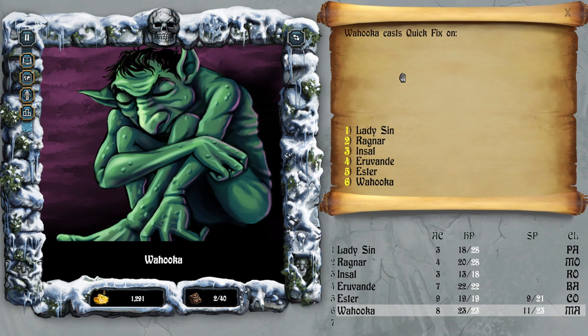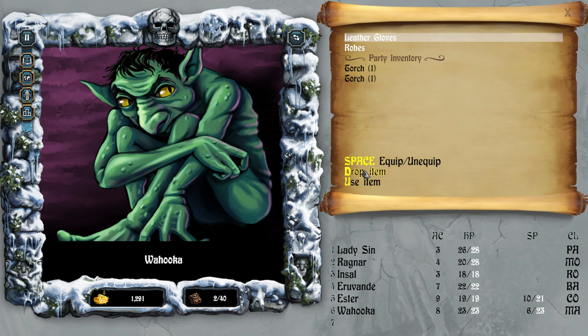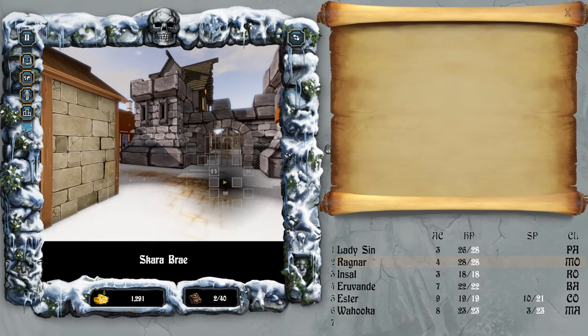Six spell quick fix — cast quick fix on Insult, and one more on you. Good.